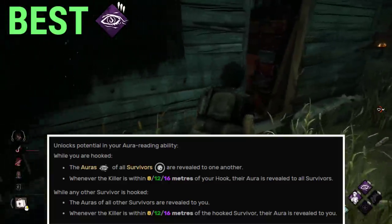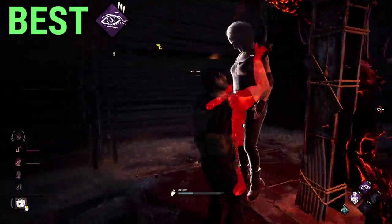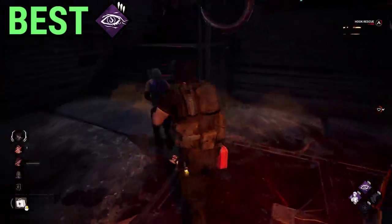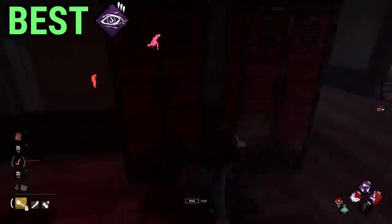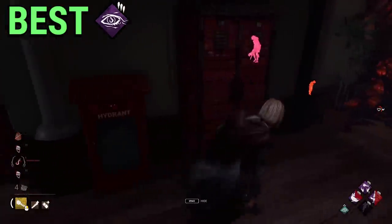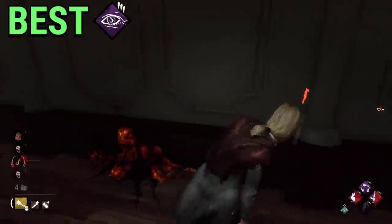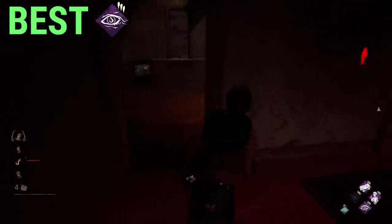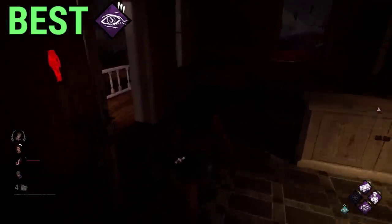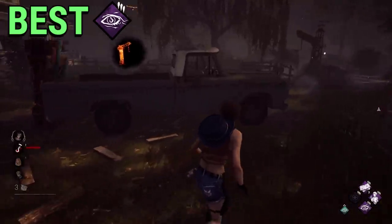Kindred is such a useful perk for solo survivors and even for friend groups too. It gives the location of all survivors and the killer that is close to the hooked survivor, and it also gives this same information when you are on the hook instead. So no matter what, this perk is helpful as long as the killer hooks someone — you get value. Knowing the direction of where the killer will go is enough to counter perks like Barbecue and Chili, or to plan the direction from which you are going to go for the save. It also tells you if you should go for the save or if another teammate is already planning for it.